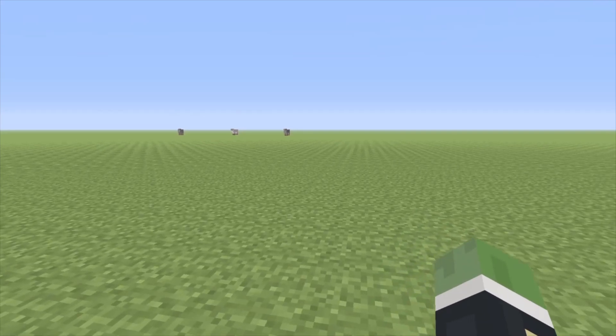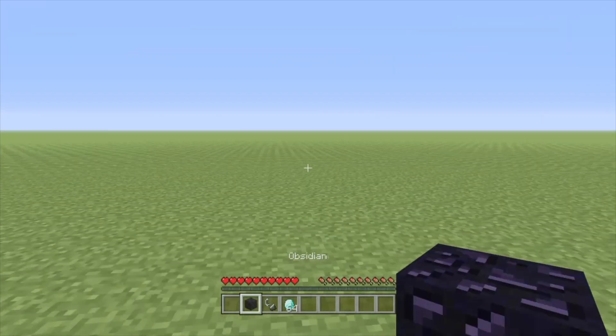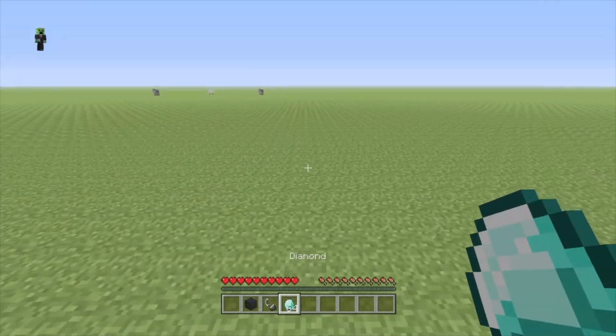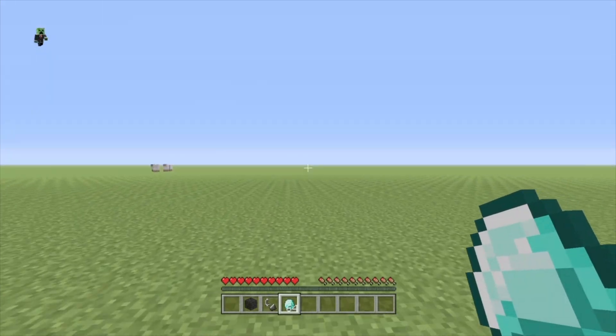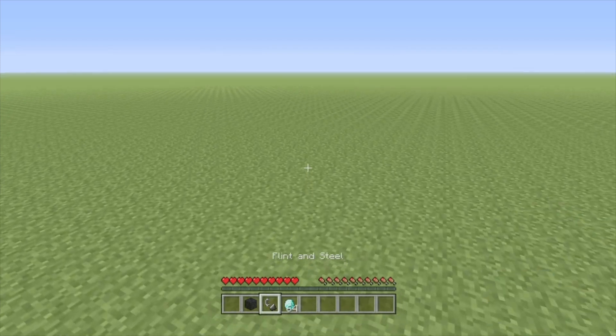Let's get right into this. First things first, I'm going to activate my HUD. You guys are going to need obsidian, a flint and steel, and the block or ingot of your choice. For the sake of the video, I'm just going to be using diamonds.